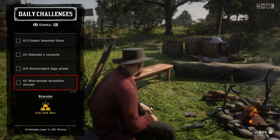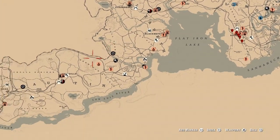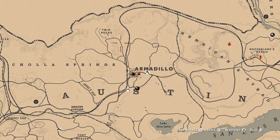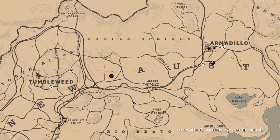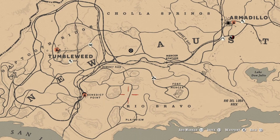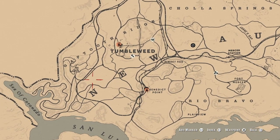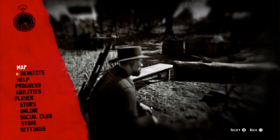One nine-banded armadillo skin - I'll show you where I'm going today. I'm going over here to Armadillo. I like going up here by the rubber tracks in this area. You can find some if you come down by Cholla Springs, all the way down towards Benedict Point, and over here by the Fort. Just get one - I think it's just one - and that challenge will be completed.